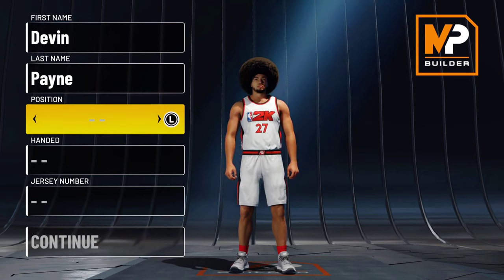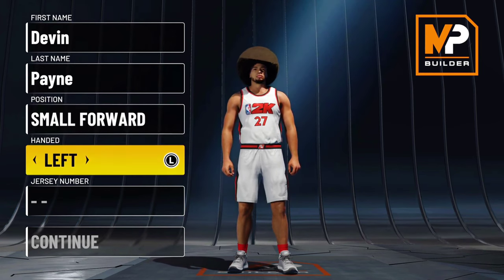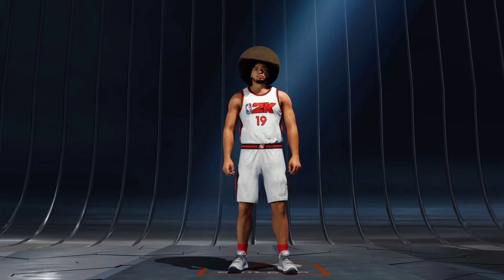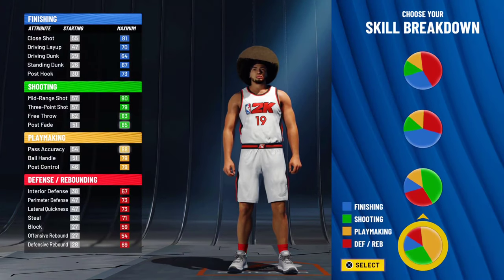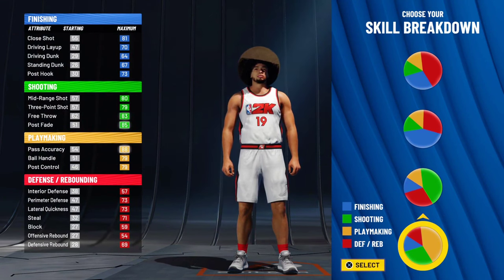The weird thing is you think that only the pure yellow is gonna get 30 playmaking badges, but you can actually get it with this pie chart — only at small forward though. You can get the 30. So we're gonna make another small forward. The pie chart is at the bottom; it's mostly playmaking with some shooting.